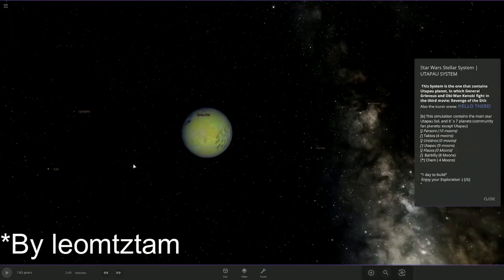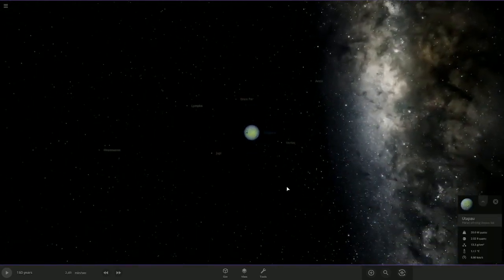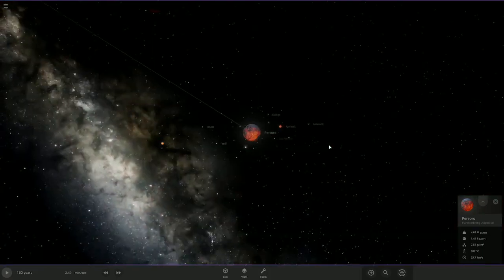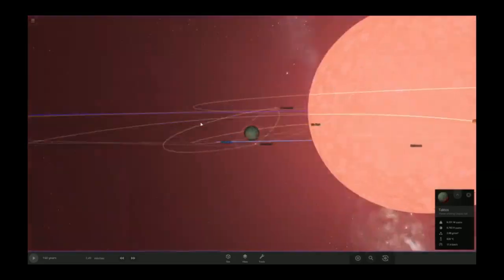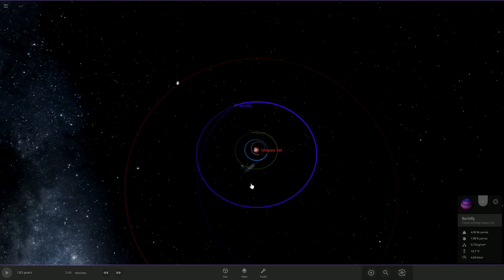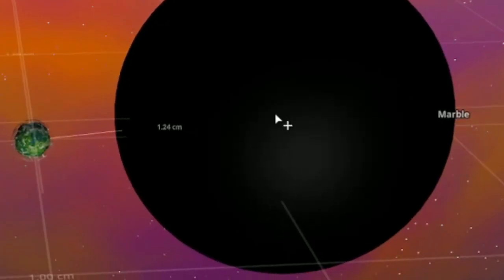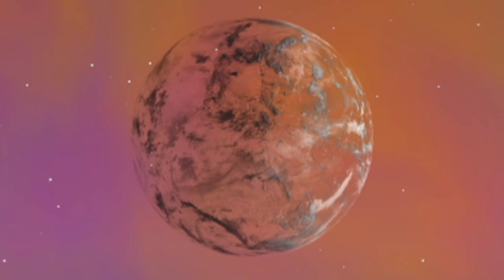Star Wars system. As a disclaimer, I'm not really familiar with the planets in Star Wars. Anyway, we have this habitable planet — it's two times the size of Earth. There's Utpa Sol, For Soro which is scorching hot, and Taktos also scorching hot. Unistros is habitable, sort of. Flaus is also habitable — how does this look so good? Then we have Barbelly. Life on a millimeter asteroid? There's no way — oh my gosh, it's a millimeter wide. The atmosphere doesn't really match though. That's kind of glitchy, but also kind of cool.